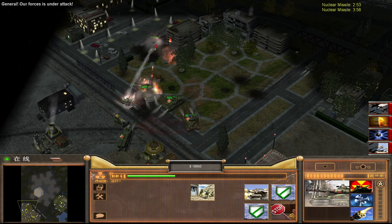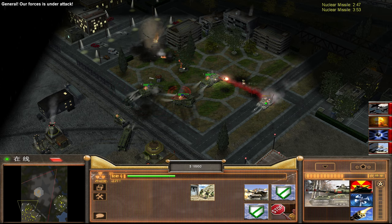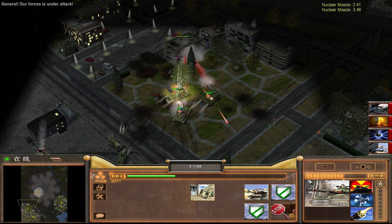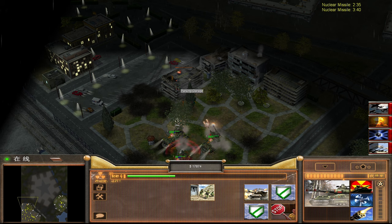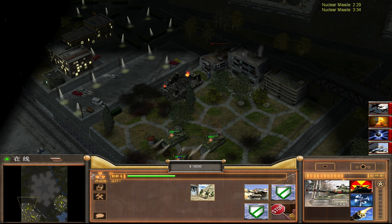Apparently you can build these guys without a — maybe you only need the tech center. So yeah, what exactly is firing at me there? Is that something that's stealth? I don't know. Never mind — it was probably just this guy here.